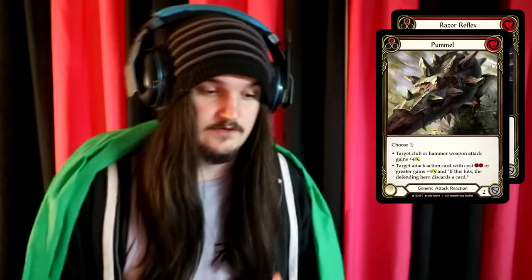The second things I'd be looking at is probably both Red Razor Reflex and Pummel. These are attack reactions, so you can actually do something after you're attacking. These probably will only be great for the older heroes, but if you want to be playing one of the older heroes during the new set, these are definitely cards I'd recommend picking up.